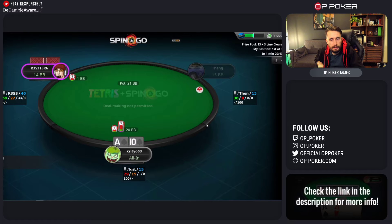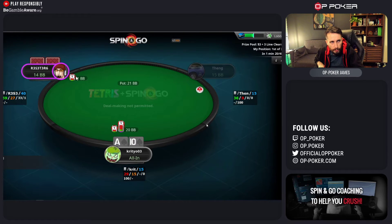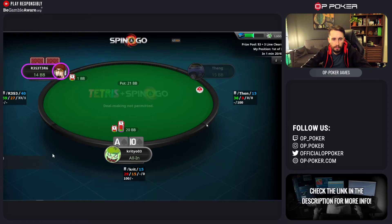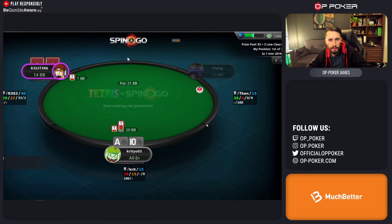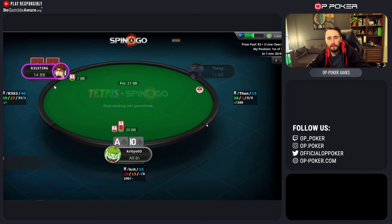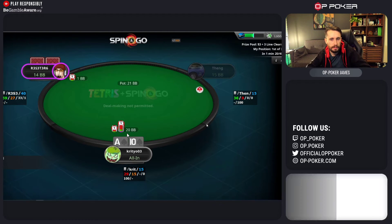Ace-10 suited at this stack size - you could make a min raise or 2.2x raise and play it post-flop. It really depends on what your pre-flop plan is. If you're up against someone who you think you can beat pretty nicely post-flop, you've got a nice playable hand. They might be a bit on the aggressive side, so you can raise and allow them to shove over you if they want to. All those indicators lean towards making a non-all-in min raise - 2.2 big blinds or min raise. That's what I would do.